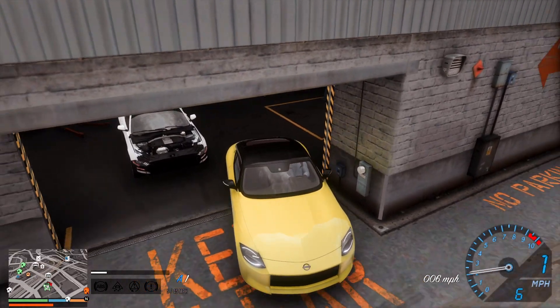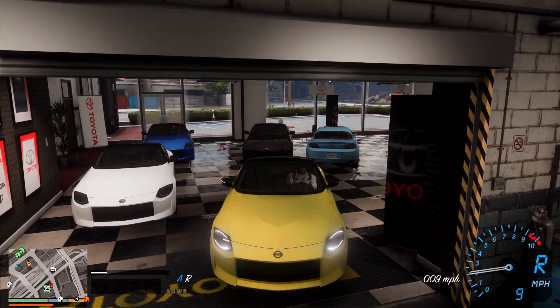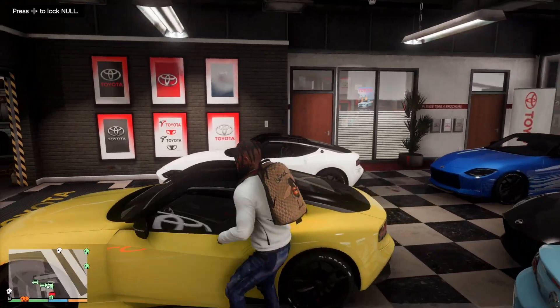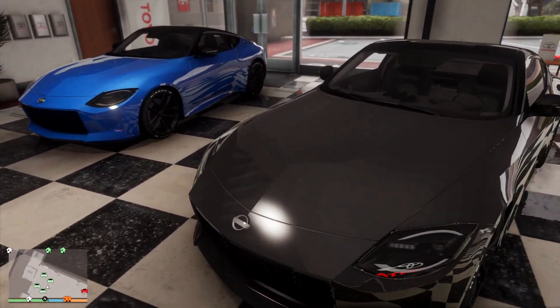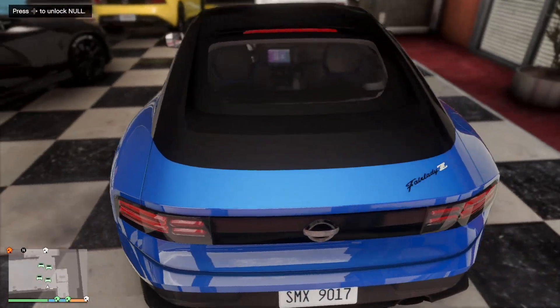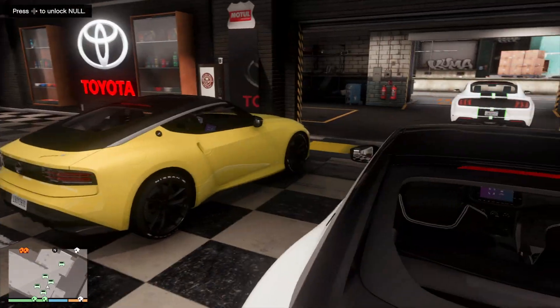Y'all vote down in the comments - which Z should I take home? The black one, the yellow one, the white one, or the blue one? Signs are pointing to the yellow or the white. We got all the Zs delivered. We're actually going to hop back into the Range Rover and do one last walkover of all these cars. This is such a high quality model - I'm pretty sure they ripped it from Forza, because Forza is the only one that has this car at the moment.